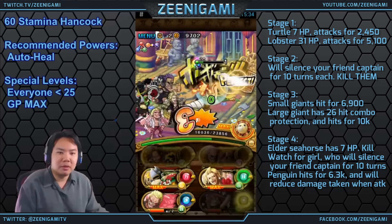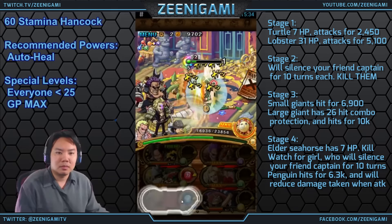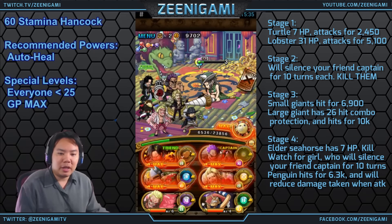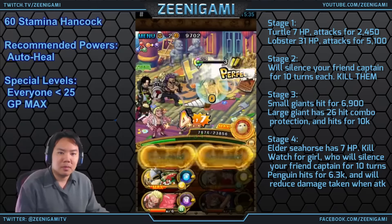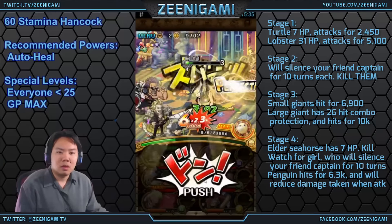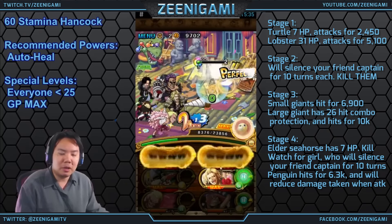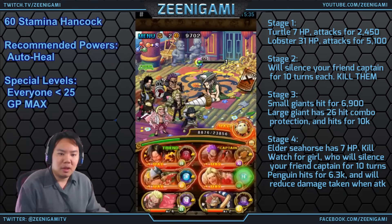We'll hit her with Doflamingo just because we can. We have three more turns to stall on her, which will let our Doflamingo get ready again along with our Golden Pound Usopp. I like really squeezing that health out. At this point I don't really need more health, I'm just looking for some matching orbs. And now we can kill her.